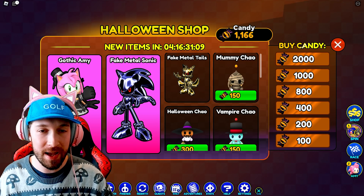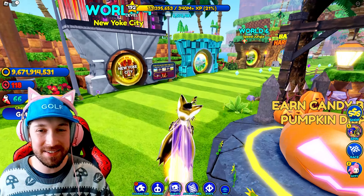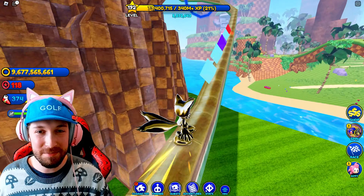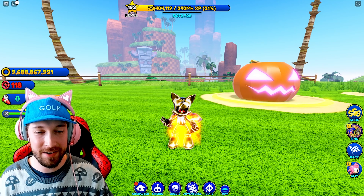So let's go ahead and grab Gothic Amy. Character unlocked: Gothic Amy. It's amazing to be able to grab these skins that I don't have. I'm so happy about that. I'm a step closer to completing my collection of skins. Let's go ahead and check her out.